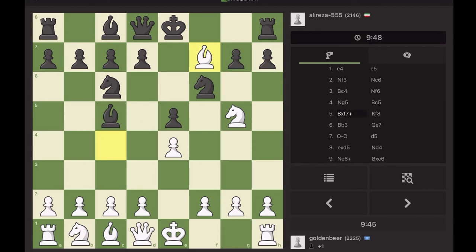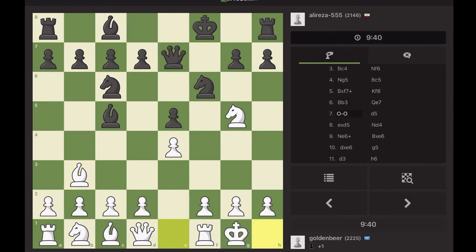So grab it with the bishop and simply retreat it. When capturing with the bishop, you could retreat it to c4 but that requires some memorization. With bishop b3, you don't need any memorization — that's all you need to know. Then you castle and enjoy the game. Black could have won a pawn back right now — I'm a pawn up — but that doesn't matter to me.